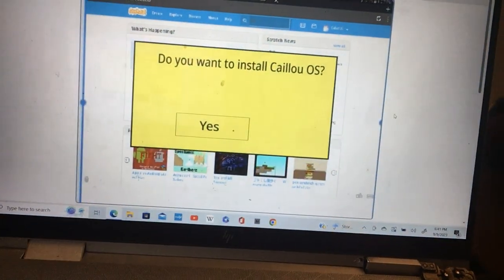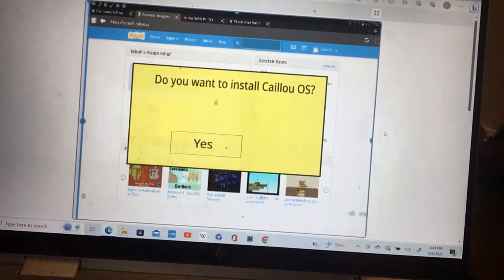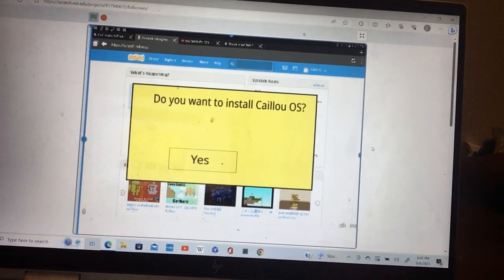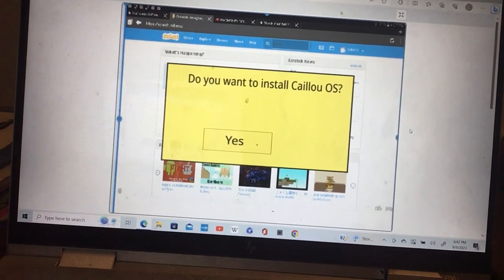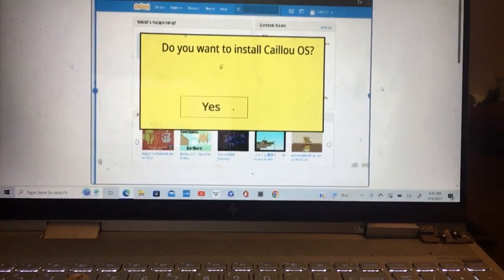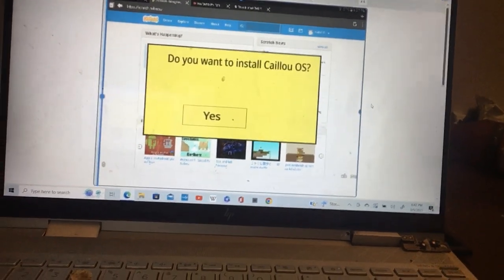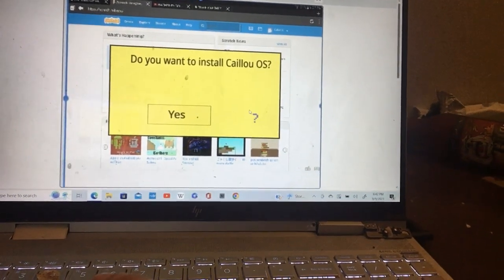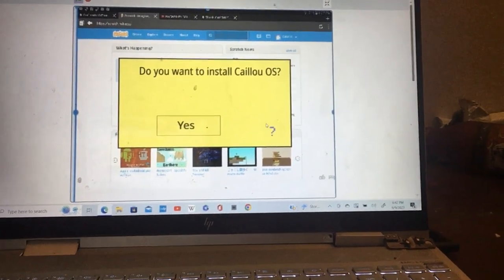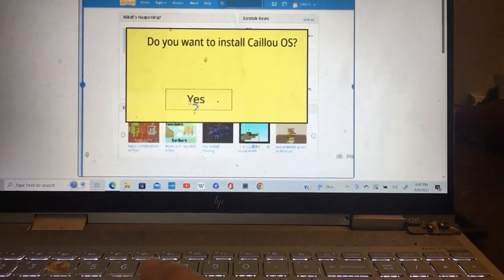It's going to force me to install an OS system right now. Do you want to install Caillou OS? No I don't, because I absolutely hate Caillou - he's a spoiled brat and he looks ugly with his bald head. I'm not installing this stupid OS. But I can only click yes... oh my god, fine.